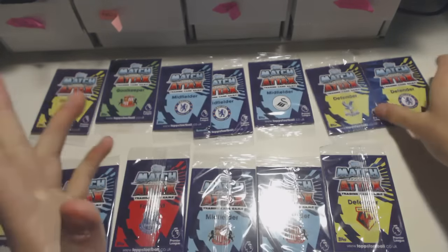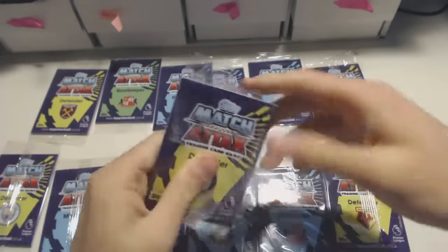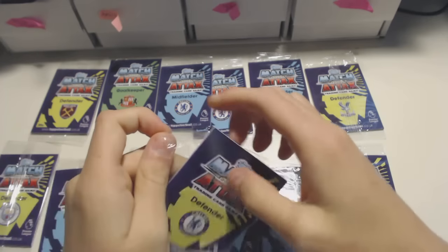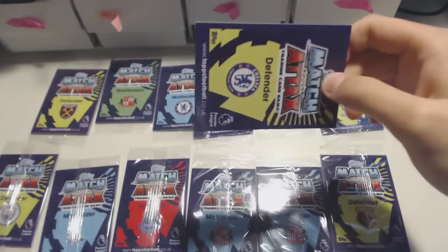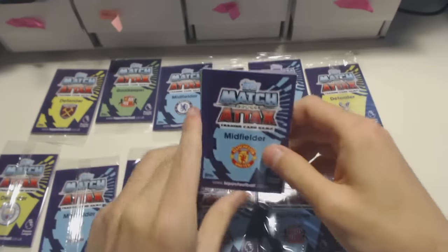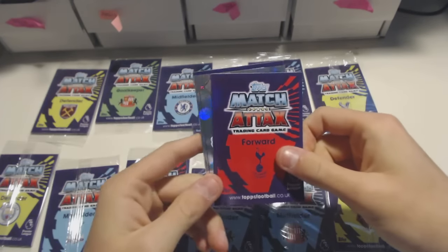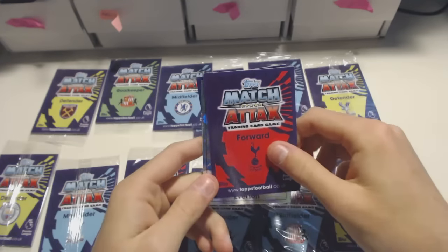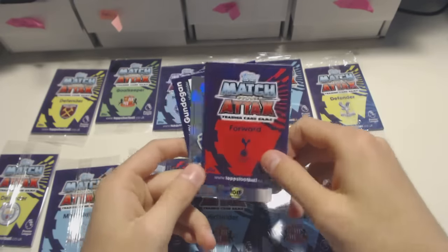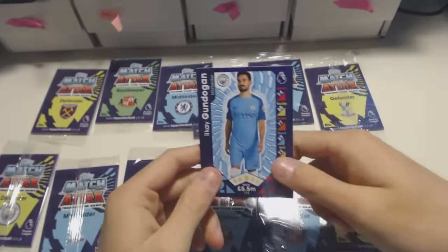Defender for Chelsea — Cahill or Terry, Azouma, David Luiz as well. Cahill it is! Midfielder from United — Carrick, Mkhitaryan, Herrera. Forward for Tottenham — from the Netherlands, the Holland one. Oh no, it's not. Everton badge and Ilkay Gundogan. That's quite cool. So we've got the Everton badge, a set-piece specialist, Man City badge, Stoke badge, a Hull badge — quite cool.